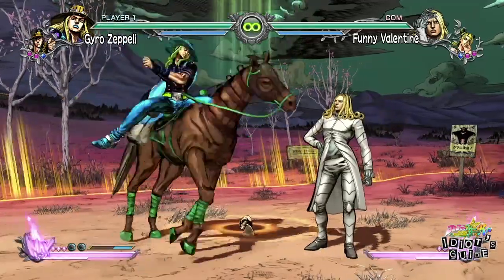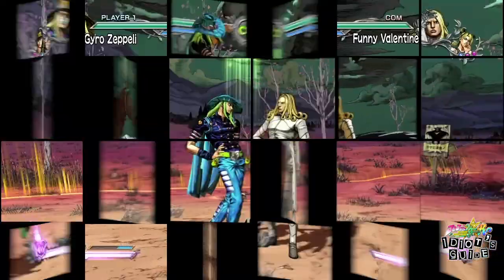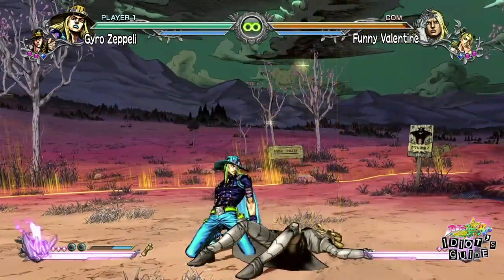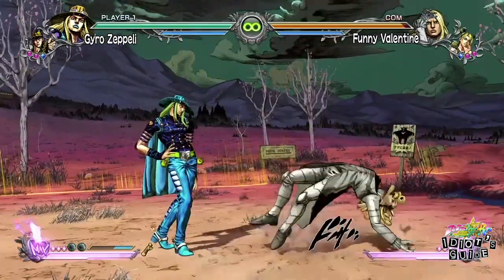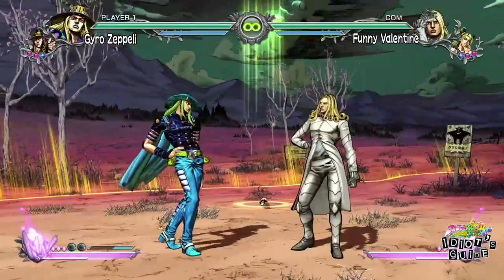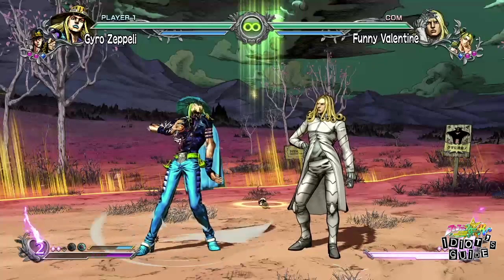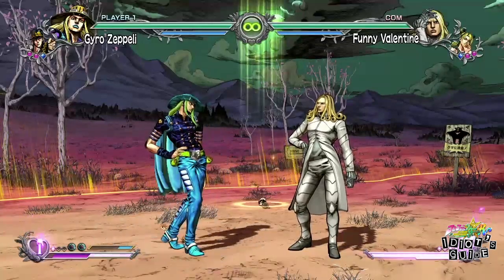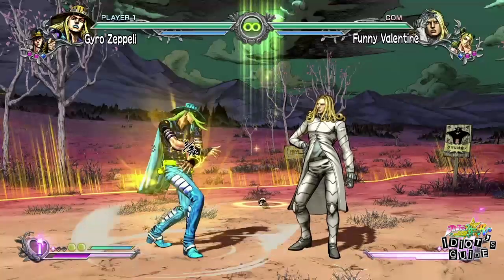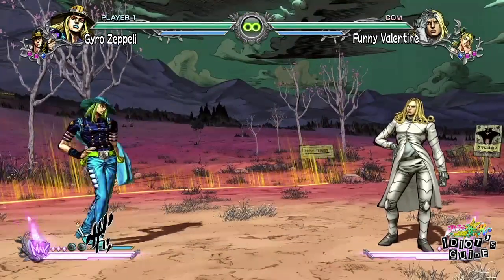In user mode, Gyro dismounts from Valkyrie giving you a whole new set of moves — this is their version of a stand being put away. His basic attacks are light, medium, heavy; his downward light; his medium causes a knockdown; and his heavy becomes a launcher. His aerial attacks are light, medium, and heavy. Gyro has a unique skill that allows him to toughen up his skin with the help of Ball Breaker — it consumes a bit of your meter on activation, prevents chip damage from skills, and guard breaks and unblockables besides throws become blockable, so you'll want to utilize that.